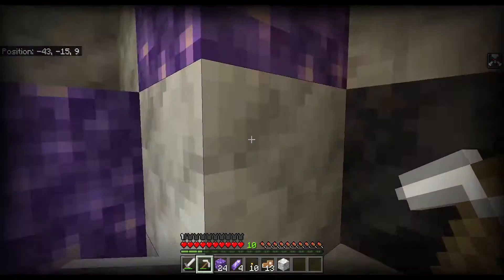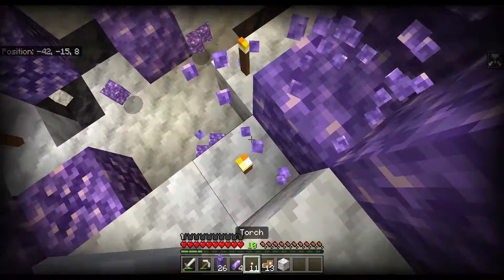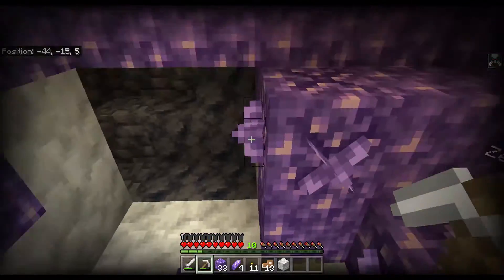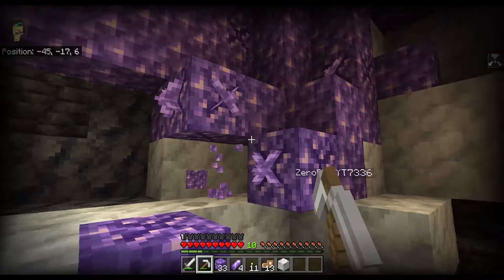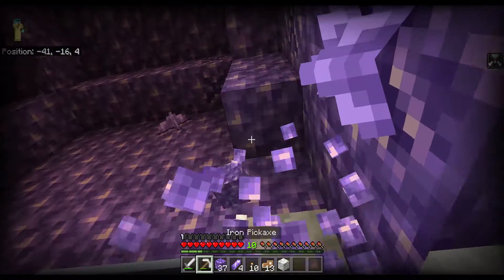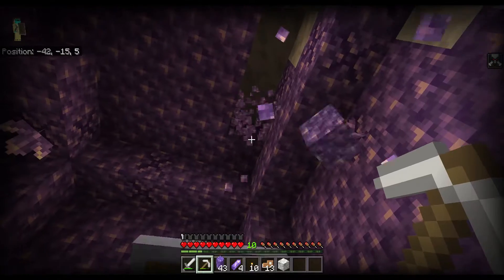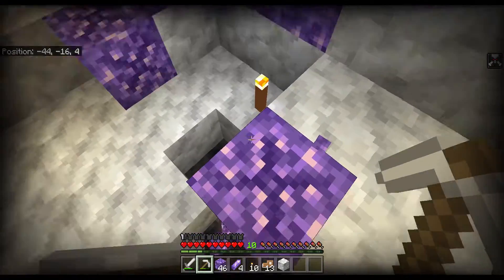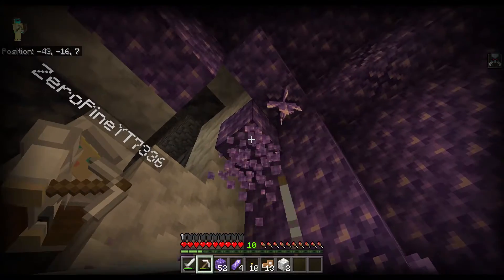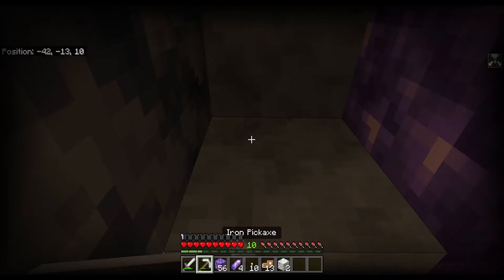Today on Outcast SMP episode 2, we found a geode! We were just caving and I suddenly found some smooth basalt. The only way to find that naturally is in a geode, which means we've found one - and they're pretty rare. We're at like minus something level, so let's try getting back up.